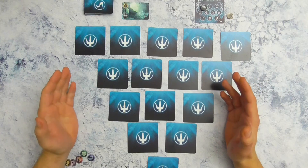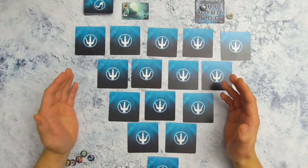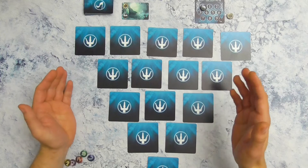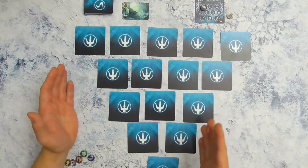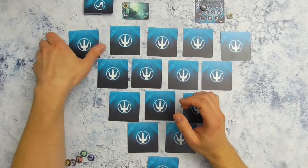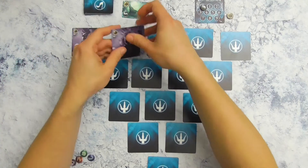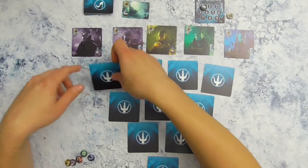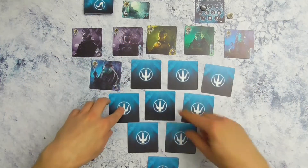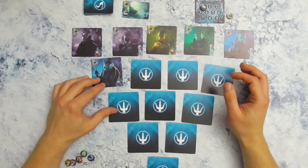Voordat ik inga op hoe een beurt werkt, wil ik eerst even kijken naar hoe je kaarten moet leggen die je neemt. De Lord-kaarten komen altijd te liggen in een trechter. Je bent verplicht om de eerste kaart hier te leggen, en vervolgens ga je zo het rijtje af: 1, 2, 3, 4, 5. Dan gaan we hier terug verder met 6, 7, 8, 9 en zo tot 15. Op het einde van het spel heb je dus maximaal 15 Lord-kaarten.